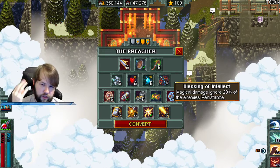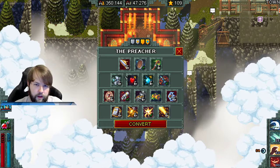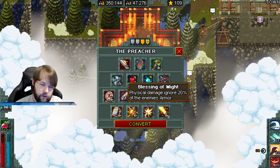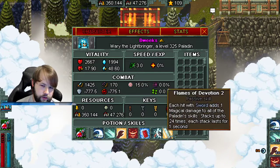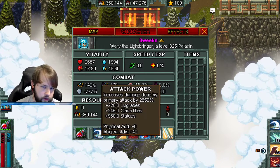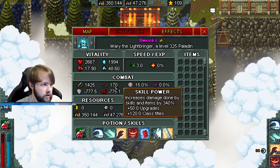In the chapel there are stats like Blessing of Intellect — magic damage ignores 20% of enemy resistances. Magic damage is normally reduced by resist, so you get to bypass some. Some people get baited into taking Blessing of Might for more physical damage. Remember, it doesn't matter what kind of damage your primary or skills do — attack power increases your primary, skill power increases your skills and items.